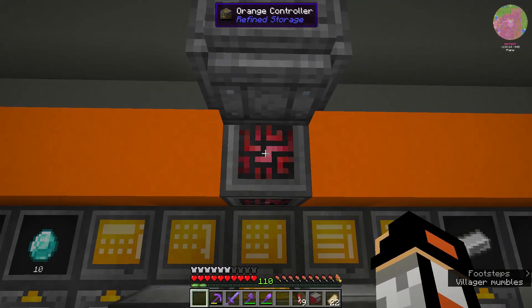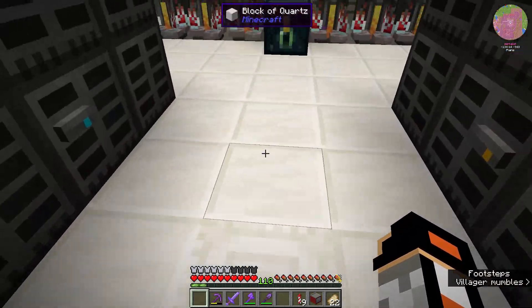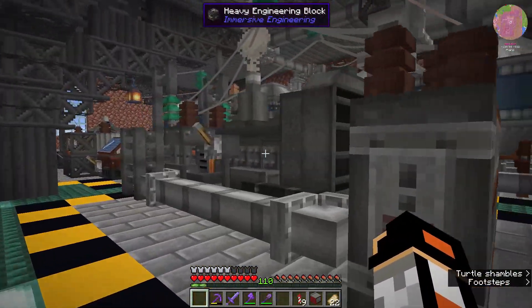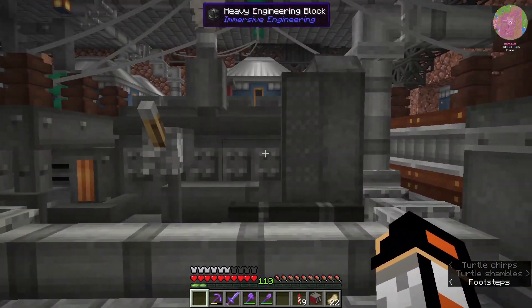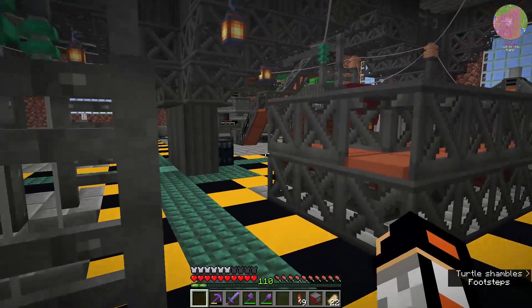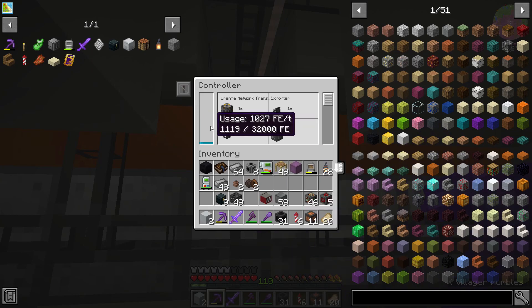Hang on, that can't be a good sign - flashing red is never a good sign. We're maxing out the power. Looks like we need more cloches making more biodiesel and more generators - we need some backup generators. We've still got loads of biodiesel here but no power. I'm an absolute dip and I've just realized what the problem is - look at our usage: 1027, that's just over what an MV wire connector and MV cable is capable of handling.